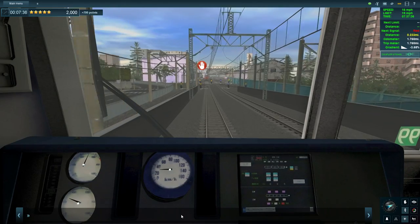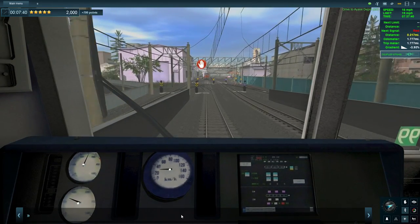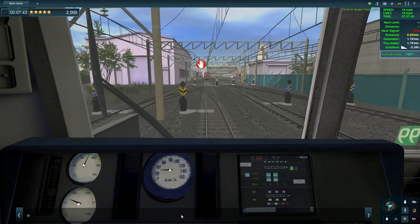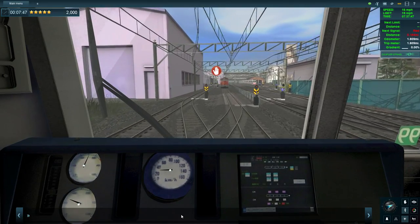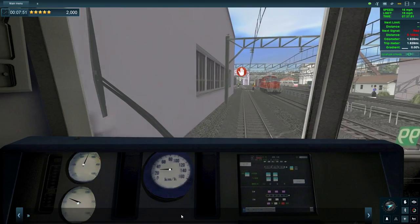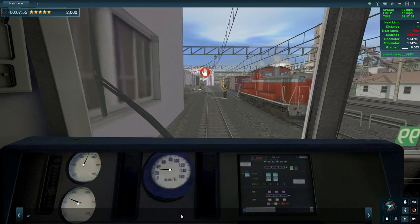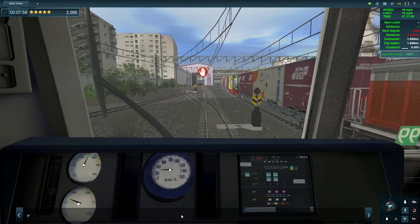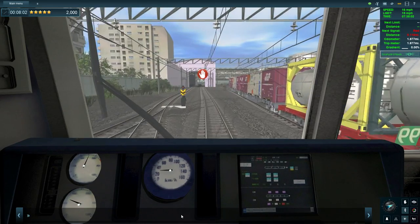That does look like a depot to me - that must be the end of the run. Wow, that's a quick run! We are at five stars, that's it, end of. I assume we're swapping tracks here, otherwise we'd be going straight into the back of that train and that would be a problem.